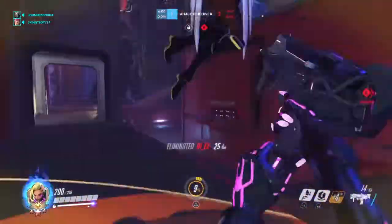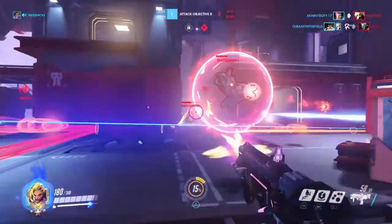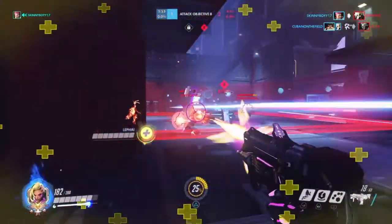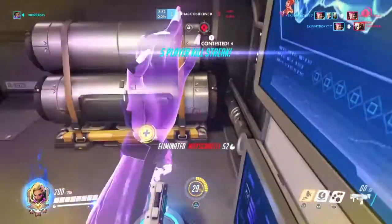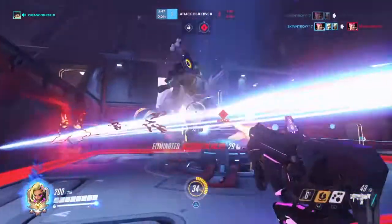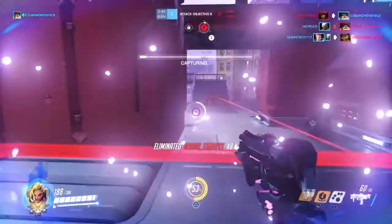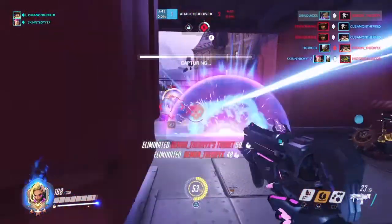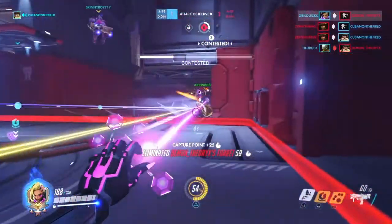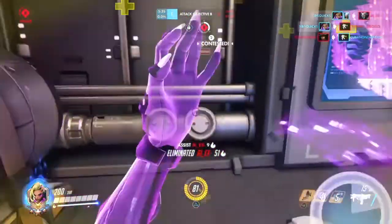When do you want to EMP? The best time is when the enemy team is trying to make a push. In an ideal situation you want to set up in a choke and EMP before the team even has a chance to push or use any ultimates. But if plan A doesn't work and the enemy team has already started throwing ults, you'll want to EMP before they get any more off. If done successfully, the enemy team will have wasted an ult and your team will come out on top.